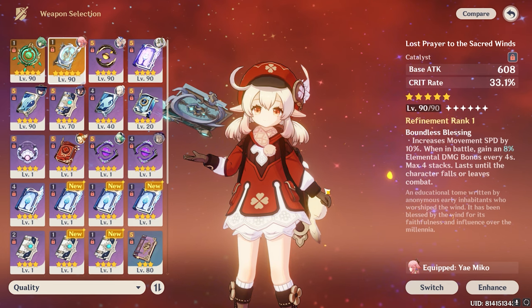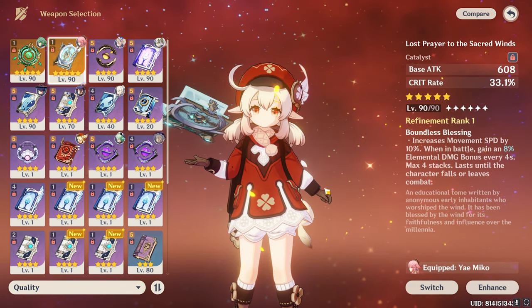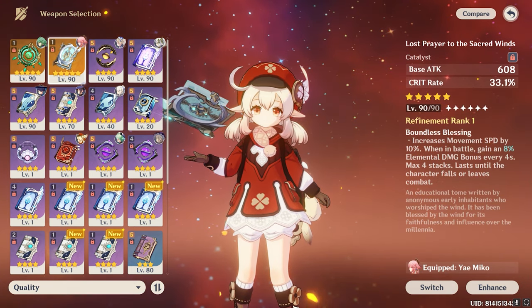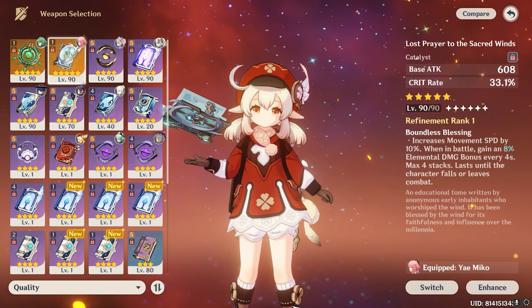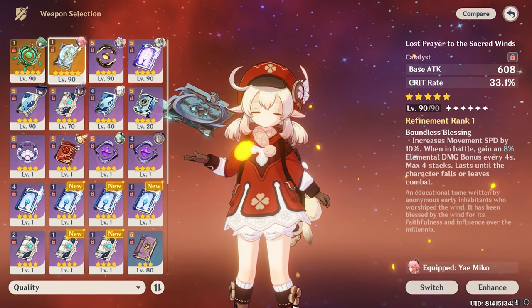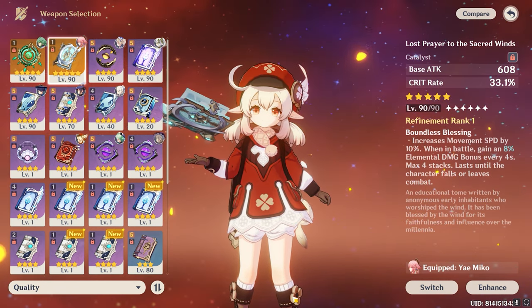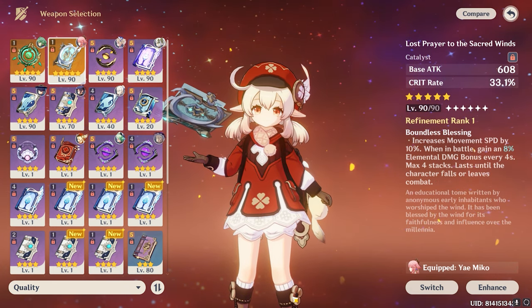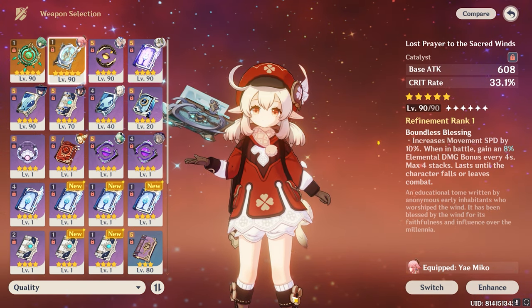There are four 5-star catalyst options for Klee: Skyward Atlas, Lost Prayer to the Sacred Winds, Kagura's Verity, and Tullaytullah's Remembrance. Kagura's Verity is Yae Miko's signature weapon but works on Klee — it gives 66.2% Crit Damage and elemental damage bonus from its refinement ability. The Scaramouche's signature weapon and Tullaytullah's Remembrance can also be given to Klee.